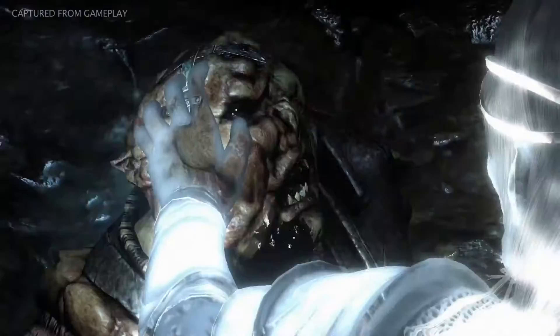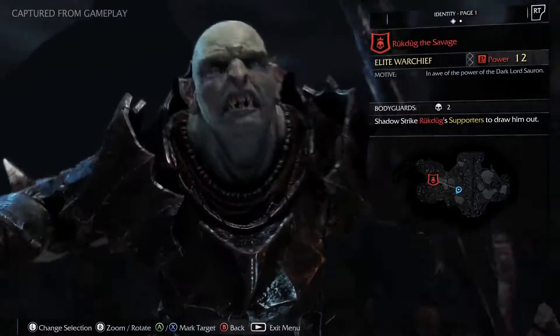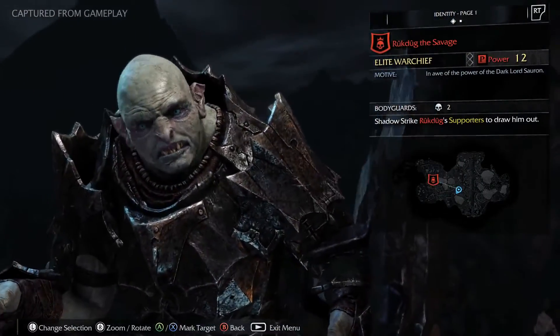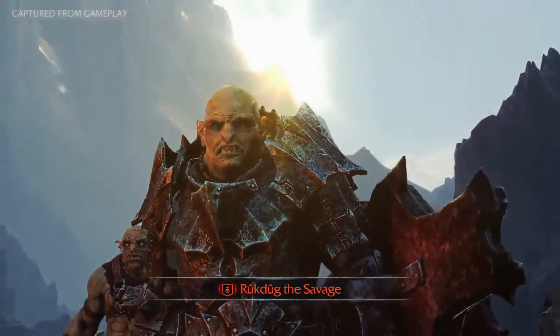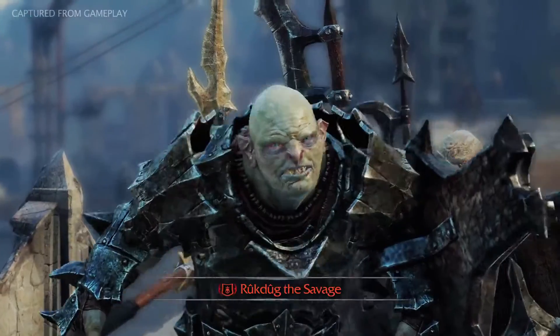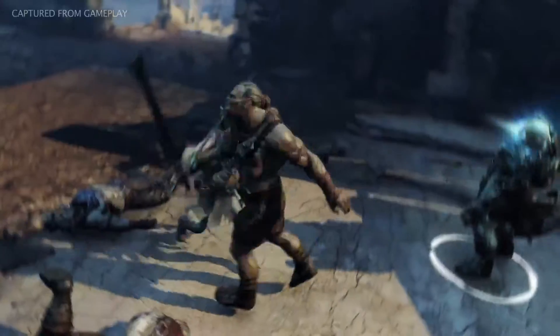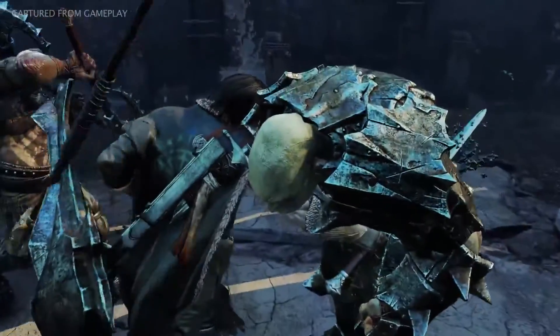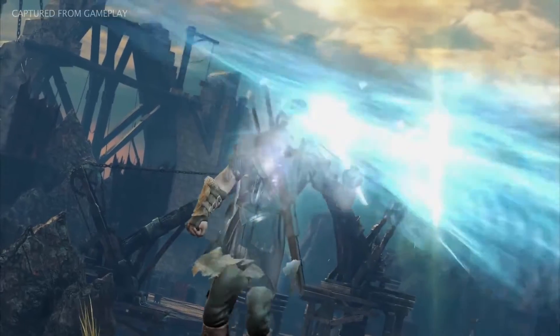Finding an epic rune requires Talion to dominate a captain and have him deliver a death threat to his warchief. Hearing that Talion is after him and is promising a cruel death, the warchief surrounds himself with bodyguards for protection. Defeating the warchief and his gang is no easy task, but the reward is great. With the death threat fulfilled, the warchief drops an epic rune.